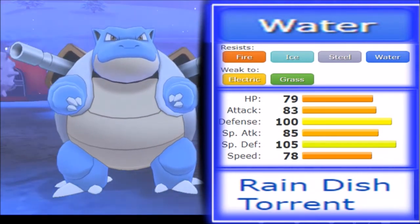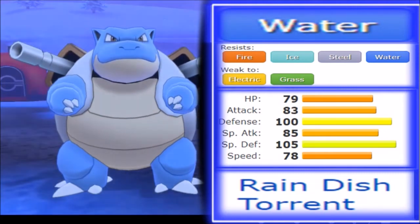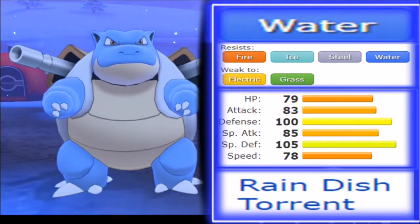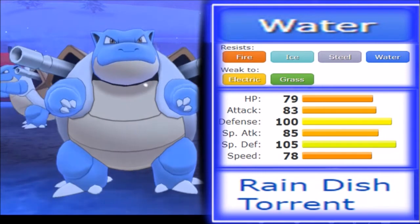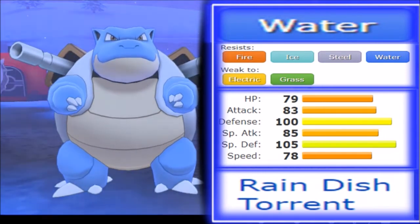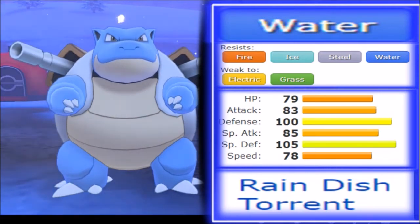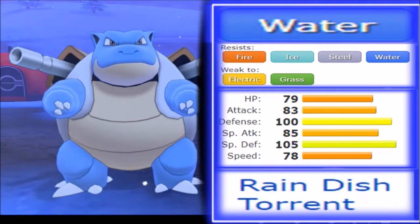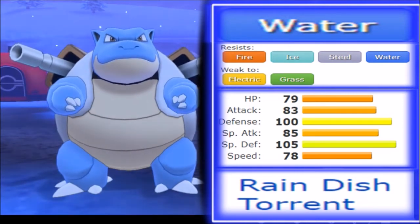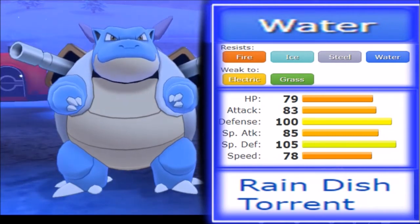Because it has a high Defense stat, you're going to want a more defensive set. A combination of Skull Bash and Body Press might handle most things. Unfortunately it lost Refresh this generation — while it didn't define it as well as Milotic, it was a niche. Z-Refresh back in Generation 7 recovered HP. However, it did get Lifedew this generation, recovering at least 25% of its HP, so it's still a bulky spinner.